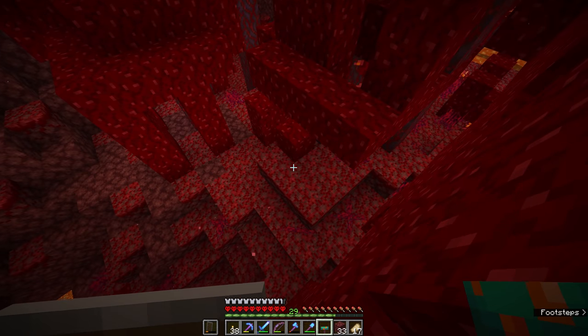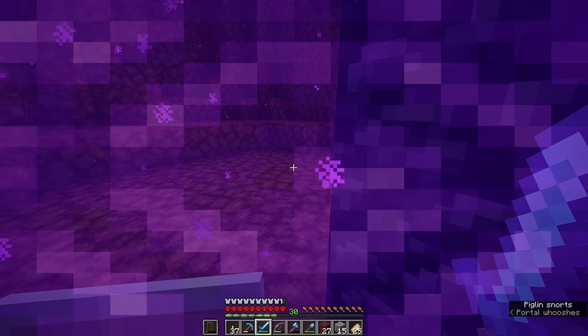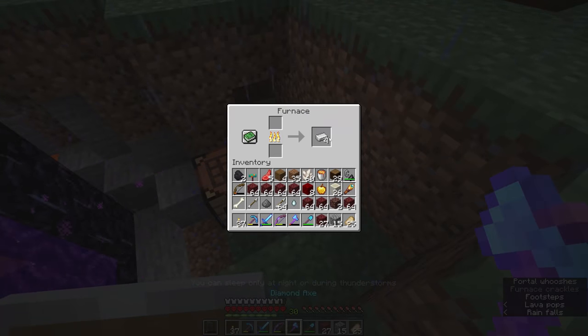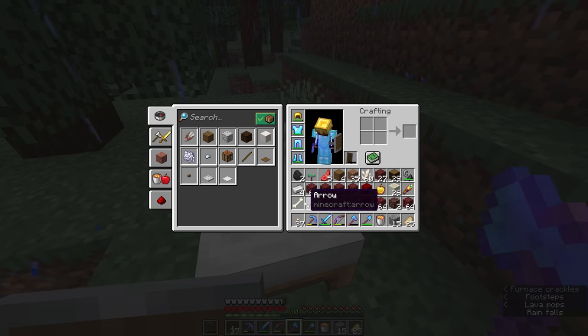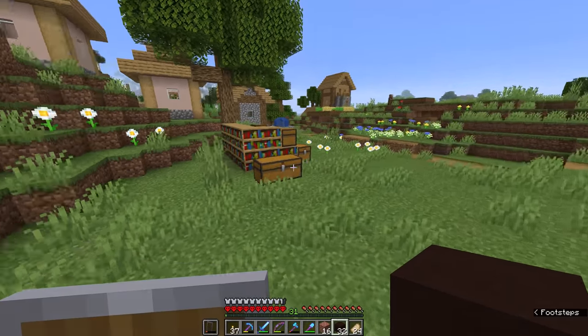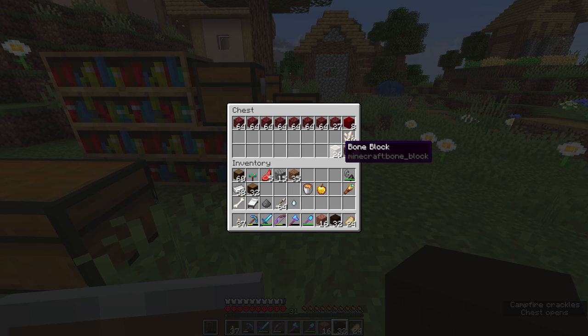Since there's no warped forest, we're going to make the hobbit door a different color — entirely a change of plans. Back through the nether portal, and at least we survived the trip. Let's look on the bright side: we came back with two ancient debris, a whole heap of bone blocks for bone meal, a free golden apple, and ultimately we didn't die. I think that went pretty well.